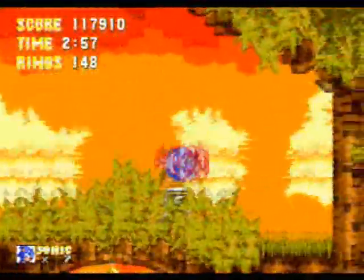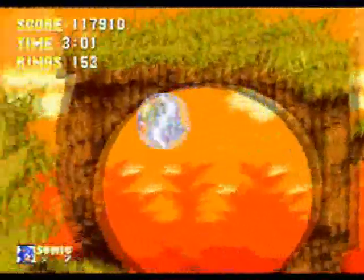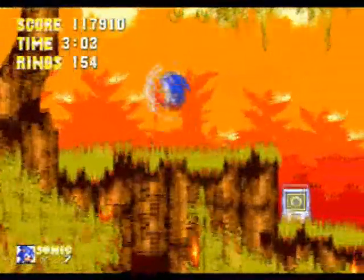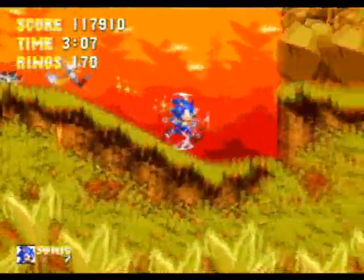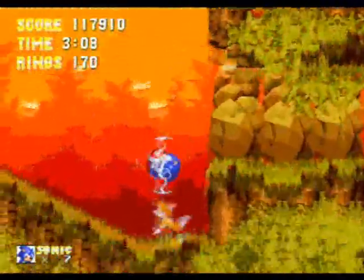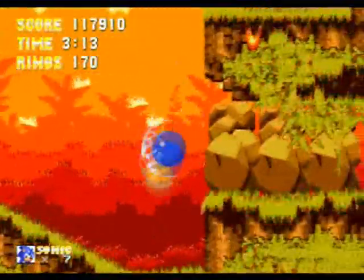Anyways, here's the lightning shield — the definitely and universally agreed to be the best shield in the whole game. Not only does it attract rings like this, which is so incredibly useful, but it's also an extremely useful double jump. And each one of those four electric balls that come off of it, they hurt enemies.